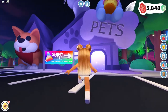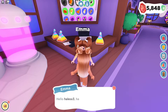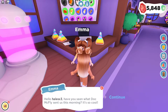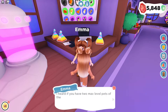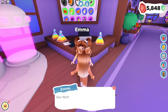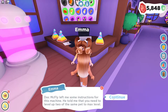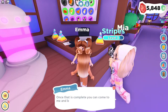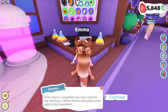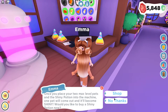So to make our shiny pets, we have to go to the pet store and follow these gorgeous signs. Let's go to Emma. Have you seen what Doc McFly sent us this morning? It's so cool. I heard if you have two max level pets of the same species and you put them in that machine, something cool happens, but you need to fill it with one of my shiny potions first. Doc McFly left instructions for this machine — you need to level up the same pet to max level. Once this is complete, you can come to me, buy a shiny potion, and place your pets in his invention. Once you place your two max level pets and the shiny pet potion into the machine, one pet will come out and it'll become shiny. Would you like to buy a shiny potion?